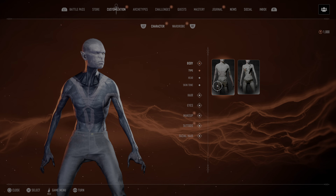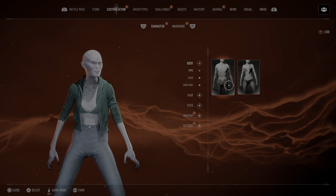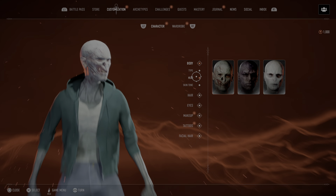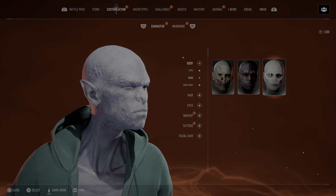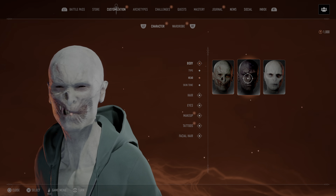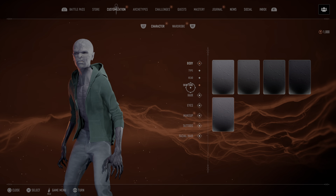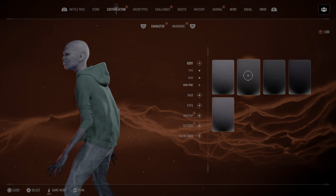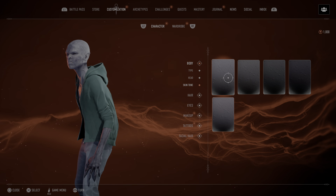So now we're gonna look at some character customization. You get the male/female, different head types. This may be because I chose the Prowler — I don't know if all characters are gonna look like this. There were some normal looking people, but my dude's definitely gonna look like a menace.